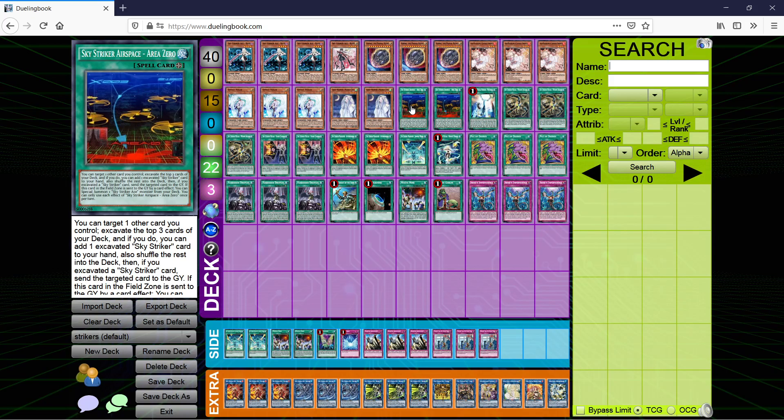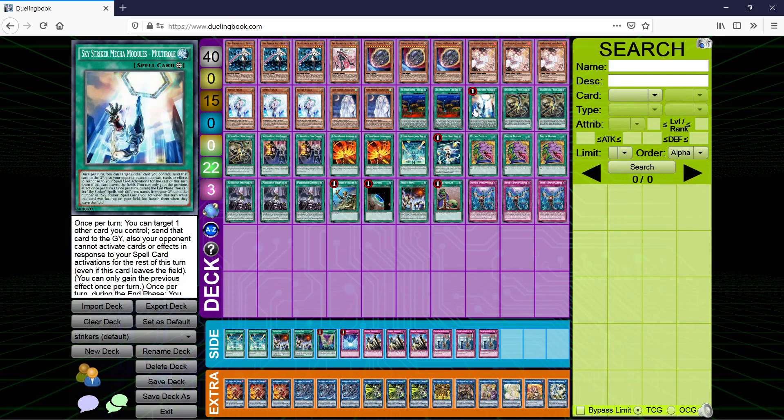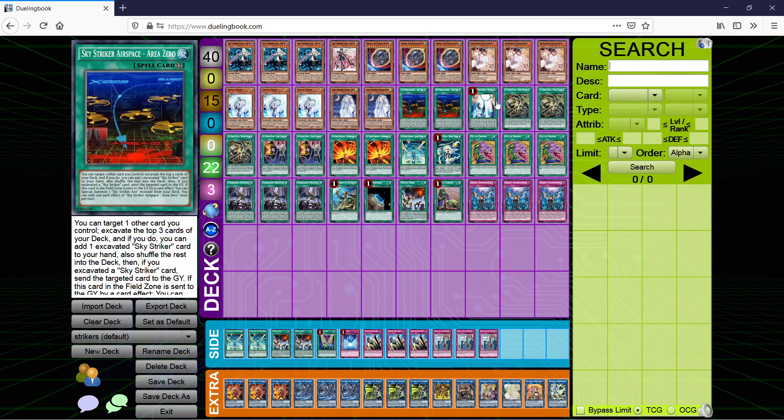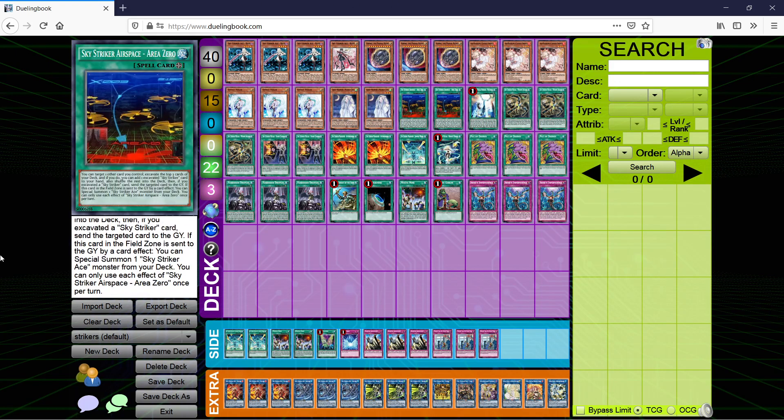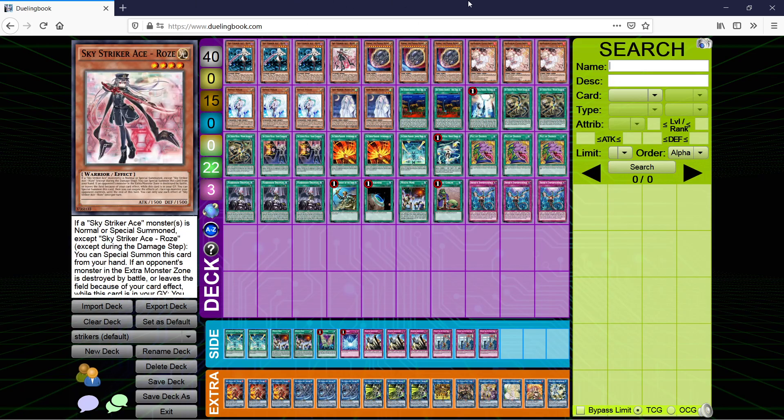Area 0 — we run 2. At 3, as the saying goes, you want to see it some of the time but not all the time; you want to see one copy but not two. At 3 you just brick on it too much, and it's also a really bad top deck a lot of the time. I don't want to run one because of Desires, and one Multi-Roll since it's limited. What Multi-Roll does is it can send Area 0 or any other dead card you have, and then your opponent can't negate your spells, which can be really useful for board breaking. You activate Area 0, which will then special summon a Ray — or a Rose if you're so inclined.